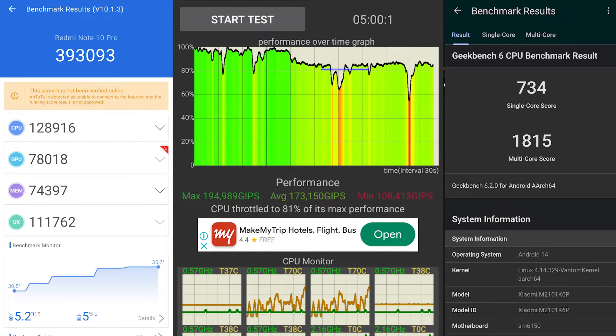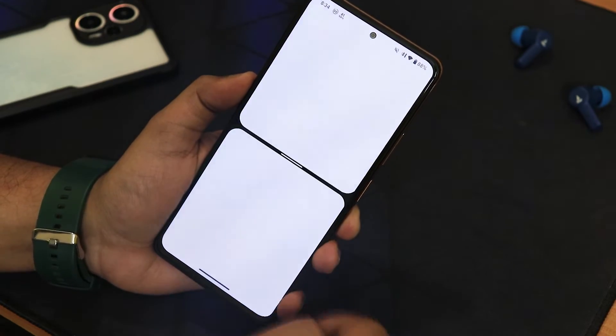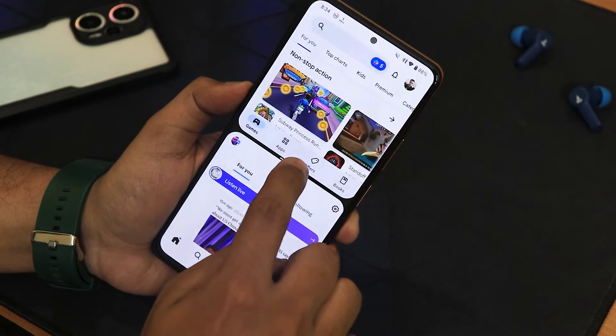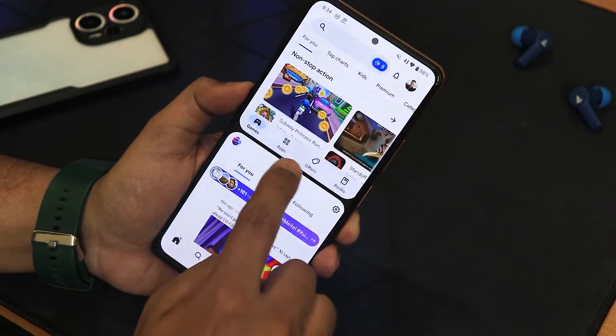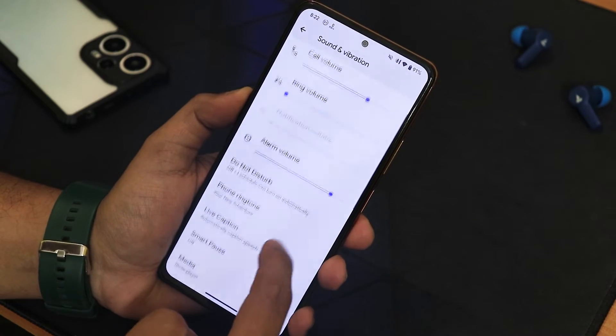Here are the AnTuTu and Geekbench scores with a CPU stress test on this particular build to give you an idea about the overall UI performance. It's a very smooth experience. In the recent apps panel, split-screen mode is available — you can switch windows with very smooth animations.